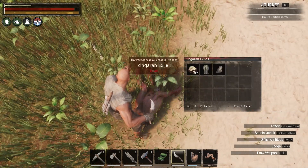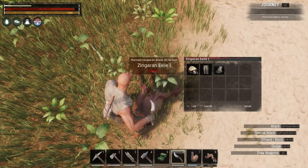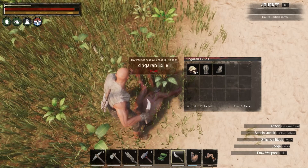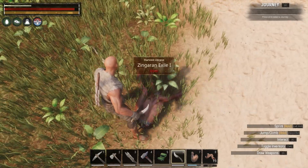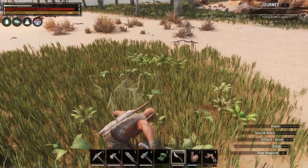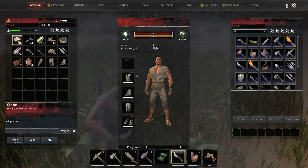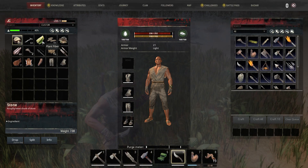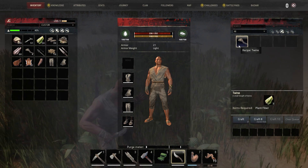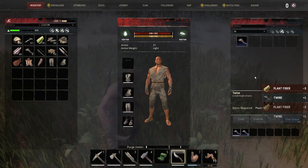Oh my god, this is harder than it looks. Let's just take it all — why is this so hard? We skinned the dude. What did we get? We've got 24 plant fibers. I say we craft up some twine under materials.